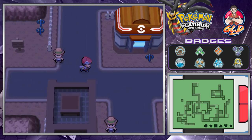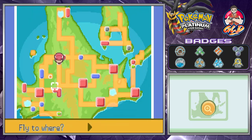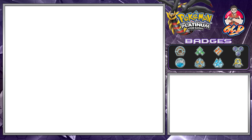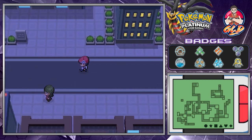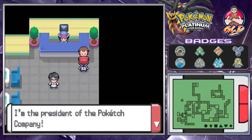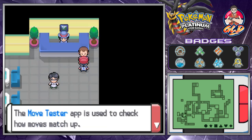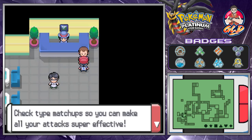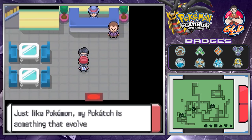While we're at it, let's go to Jubilife City. Now that we've won the majority of our badges, if you talk to the president of the Pokétech Company, we get another Pokétech app — the Move Tester. The Move Tester is used to check type matchups so you can make your attacks super effective and become stronger than ever.